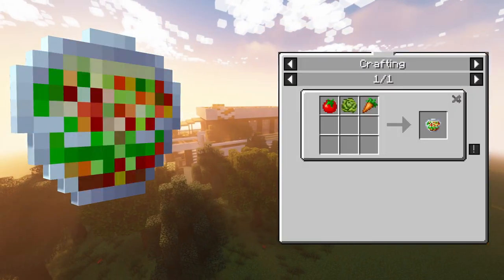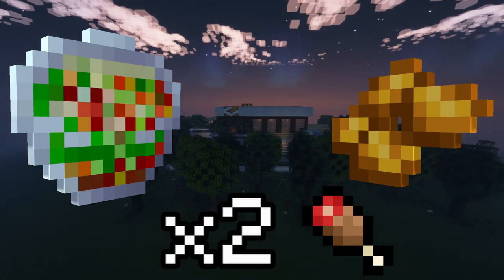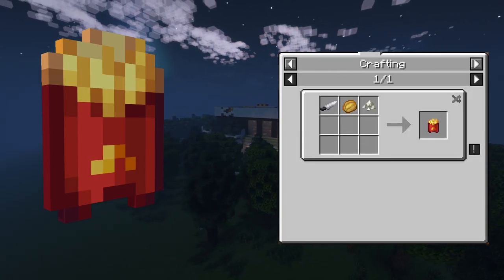A snack salad can be crafted with a tomato, some lettuce and a carrot. Or you can craft some chicken mac nuggets using a knife and cooked chicken — both give you 4 hunger points. Also, fries: they can be crafted using a knife, baked potato and salt, and give you 5 hunger points.